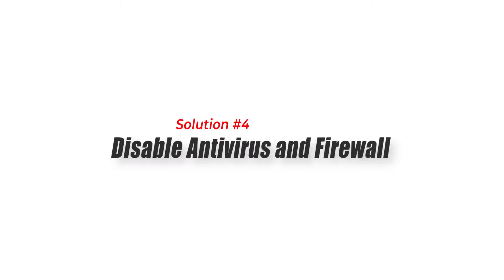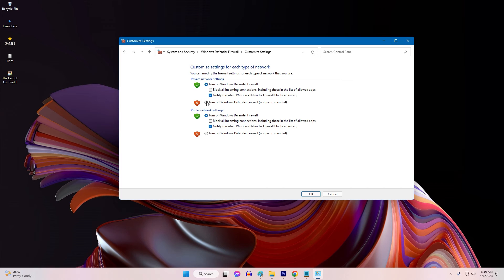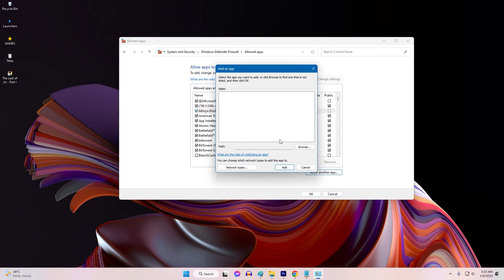Solution 4: Disable Antivirus and Firewall. Antivirus and Firewall software can sometimes interfere with the game's ability to launch. Try disabling these temporarily and see if the game launches. If it does, add the game to the exceptions list in your Antivirus and Firewall software.